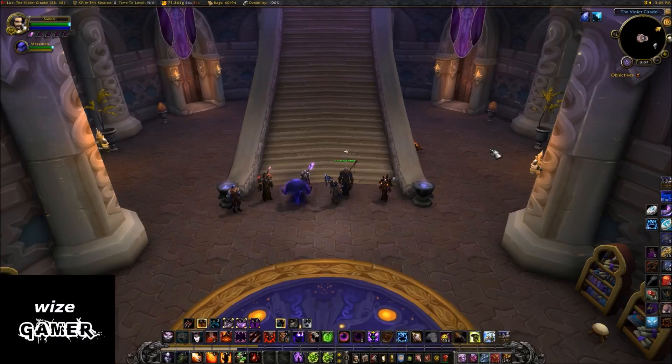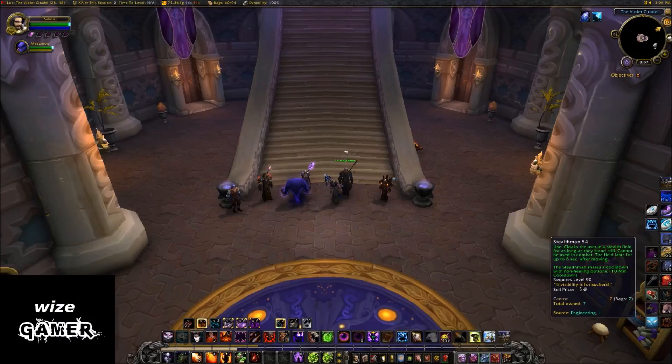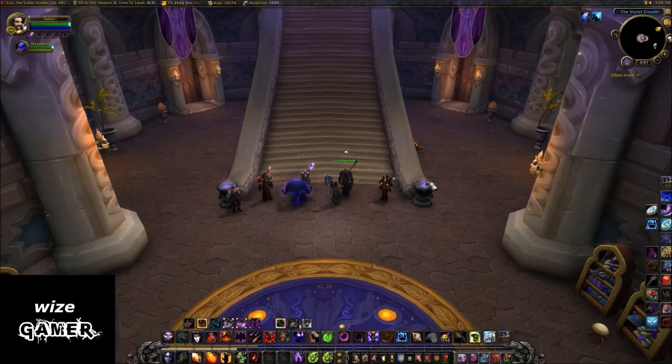This video is going to be covering a really, really cool item in this game. I think it's one of the coolest items I've ever seen them come out with in this game, and it's called the Flight Master's Whistle. Basically what it does is it requests a pickup to the nearest flight path master.